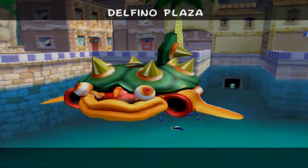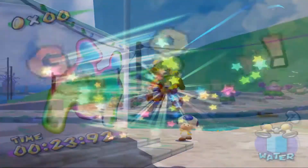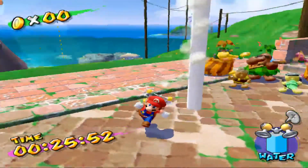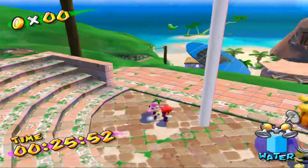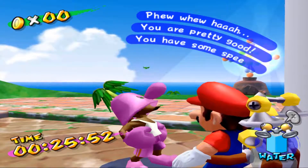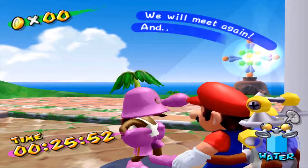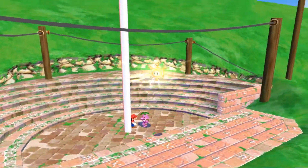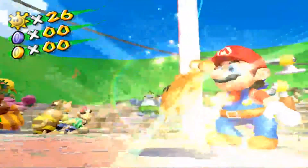I'm pretty sure there are worse penalties for losing a race - but not really. That submarine is where we're going to be going when we're done with Gelato Beach. And there we go - really not that hard, I just didn't know where to go. 'You are pretty good, you have some speed. You have grown ever so slightly in my esteem. We will meet again.' That's not really goodbye as much as it is, shut up - take my money. But that's really all there is for this mission.